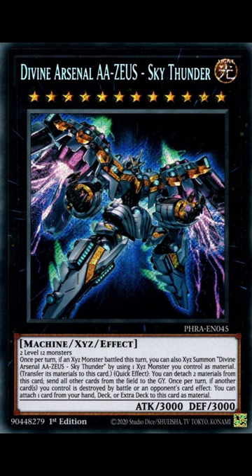It is a Light Machine XYZ with 3,000 attack and 3,000 defense. Its effects: once per turn, if any XYZ monster battled this turn, you can summon Zeus by using one XYZ monster you control as material. Detach two materials from the card and send all other cards from the field to the graveyard. Once per turn, if a card you control is destroyed by battle or opponent effects, attach a material from hand, deck, or extra deck.